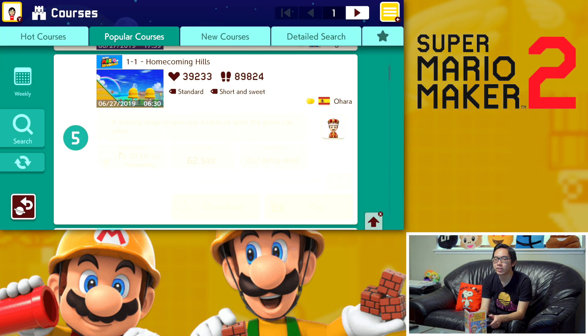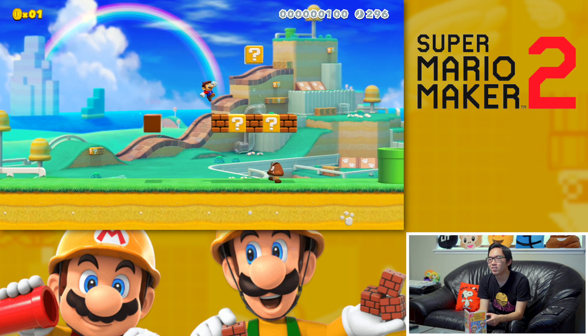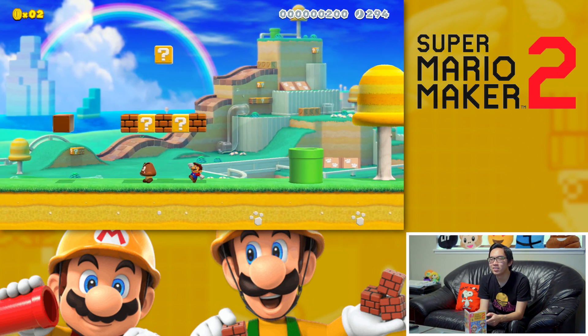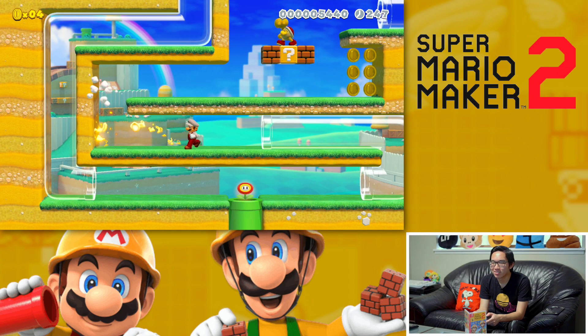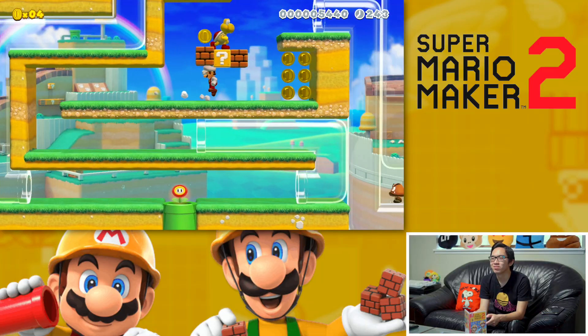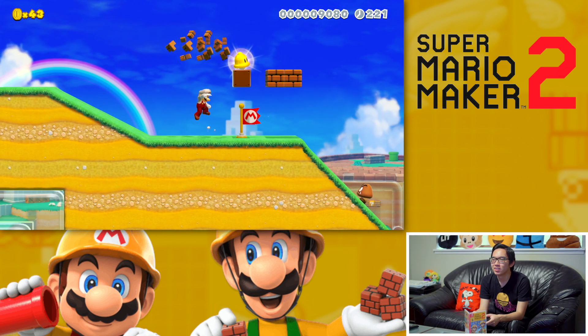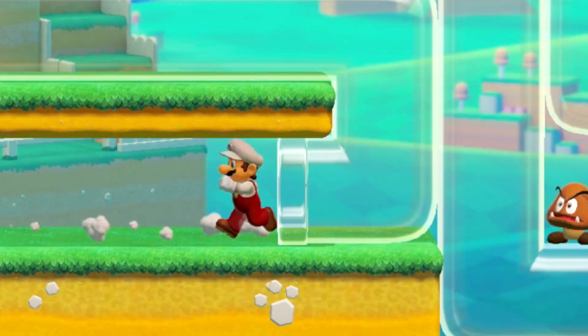Let's try the 3D World one. I don't know why they still haven't brought 3D World onto the Switch, but please Nintendo. Wow, that's actually really crazy looking. 3D World had such interesting things about it — like the fact that the pipes are clear. It's so random. And the little fart sound when you run for a long time — I forgot about that, I love that.